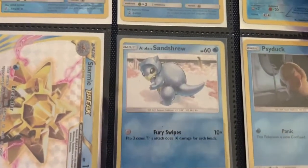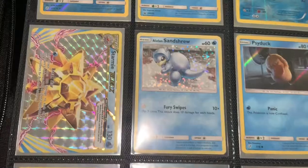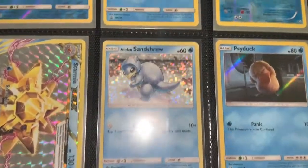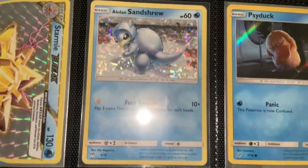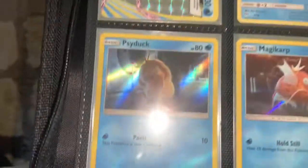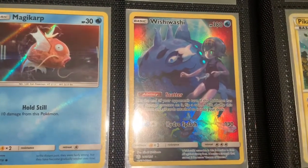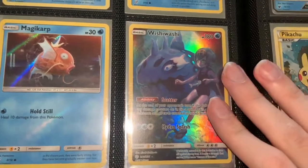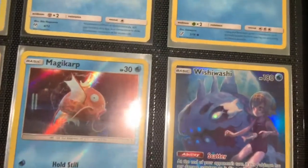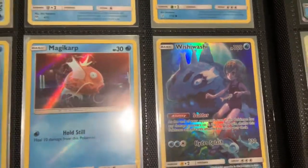A little Sandshrew — let me get the light back on, that'll add a shine to these cards. The Sandshrew is from the McDonald's set. Psyduck, some more Detective Pikachu cards. Wishiwashi Secret Rare — I love these cards. I know they're not worth anything but I just love the concept and the design behind it.